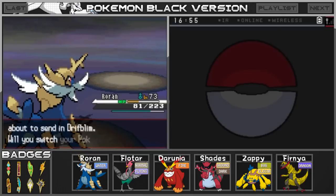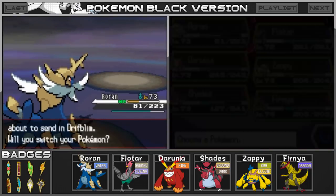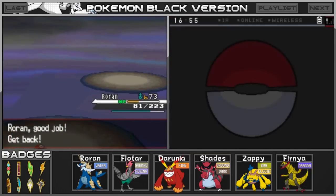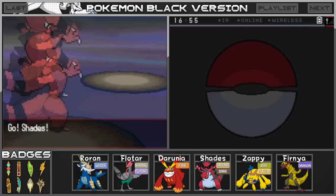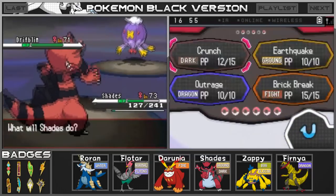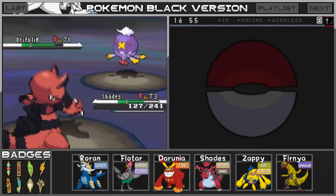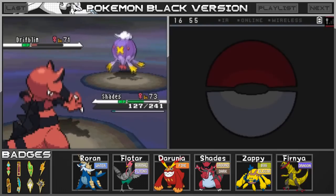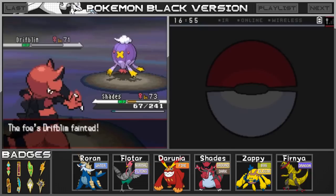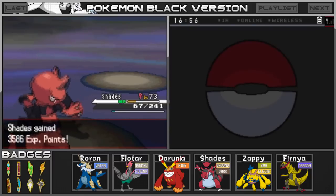Drifblim is coming out. I'm going to bring out Shades again. We only have two Pokemon with Dark-type moves — Shades and Zappi — so it's going to come down to these two. I'm going to go for the Crunch. Come on, pop this balloon! Thank you — it's down. Fantastic. We got hit with a little something though and we're still alive, but we may only have a fifth of our health left, clinging on against this Elite Four member.